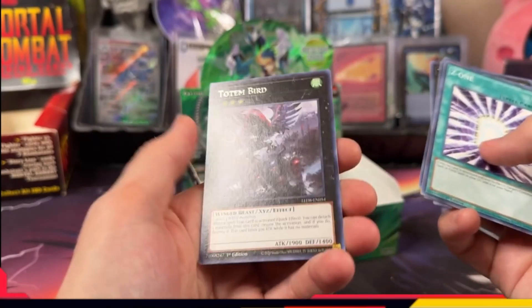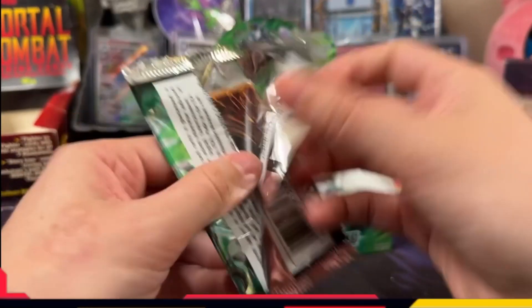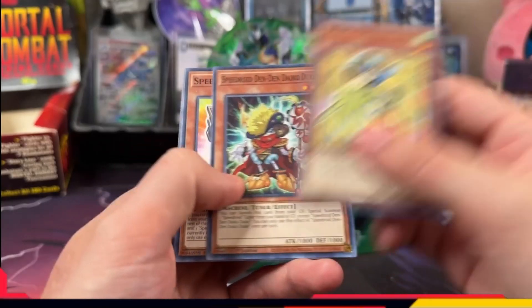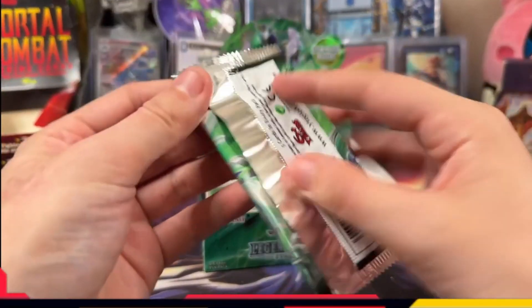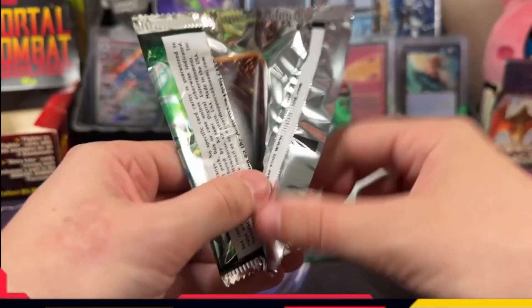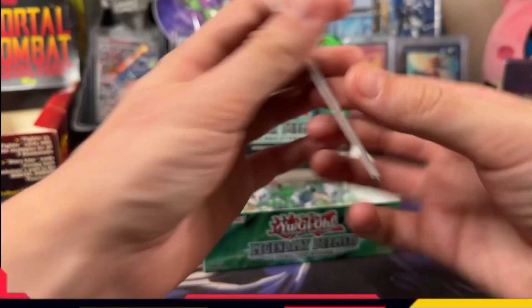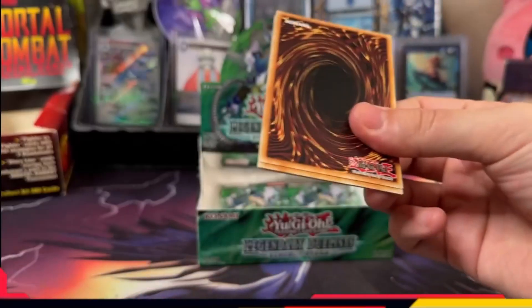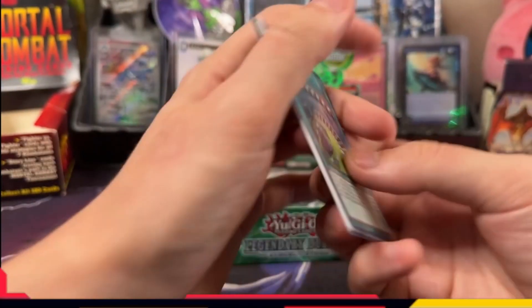The rarities in YuGiOh I find very interesting because it's based off the text color as well as the different foilings in the actual art or the whole card. There's prismatic rares, quarter century rares, secret rares, ultra rares, platinum rares — there's a lot to find. There's a special foiling for everybody. I like that. Speedroad Wheel — come on, QCR something.